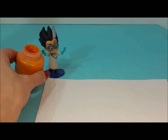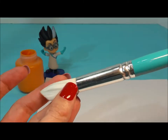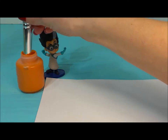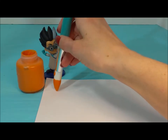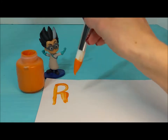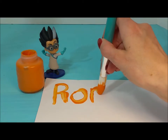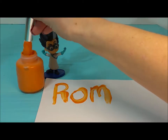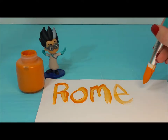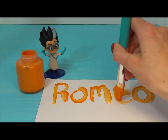First we're going to start with Romeo and his orange paint. And we're going to write his name using this blue, kind of turquoise, paintbrush — it's the same color as Romeo's gloves. Romeo's name starts with an R, and then next is an O, an M, an E, and then one more O. Romeo.